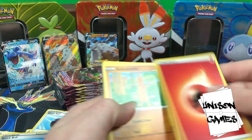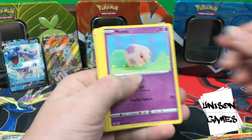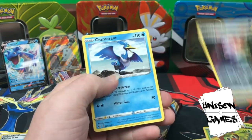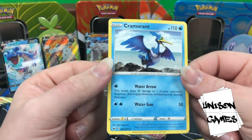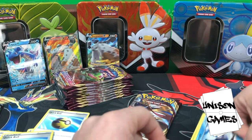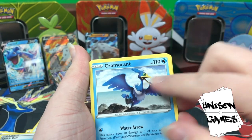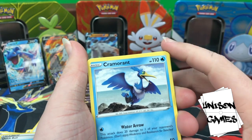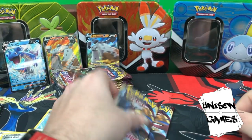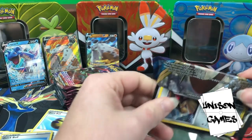Fire Energy, Sudowoodo, Eldegoss, Energy Search, Sizzlipede, Galarian Zigzagoon, Munna, Snom, Grookey, hollow Aurora Energy — which we like — and Cramorant. All I can think of is Finding Nemo when I see this card — like the crazy birds, the pelican-type birds that carried them in its mouth. What a nice movie. Saw it the first day it came out.